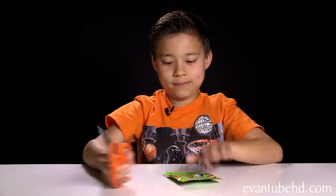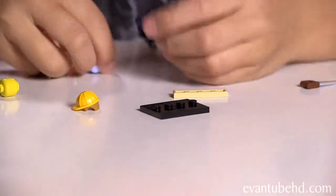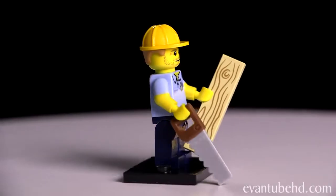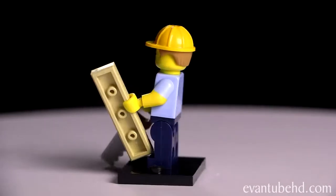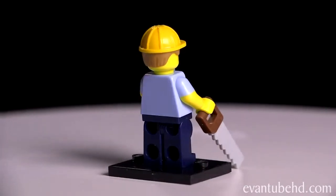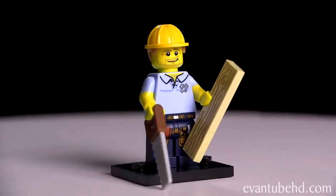On to pack number four. And it is the carpenter. This guy actually does build fences. So here he is. He comes with a saw and a plank of wood. He comes with a blue shirt and dark blue pants with a tool belt printed on the front. He also has some hair on his chest. He comes with a little hard hat and he's got a five o'clock shadow on his face.